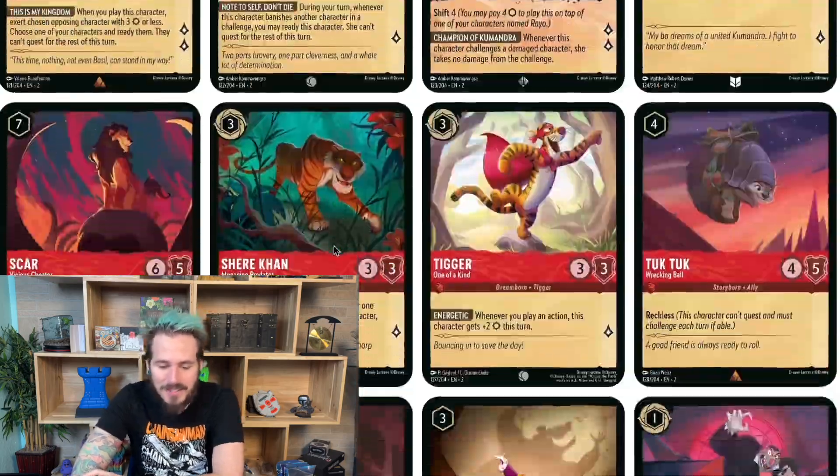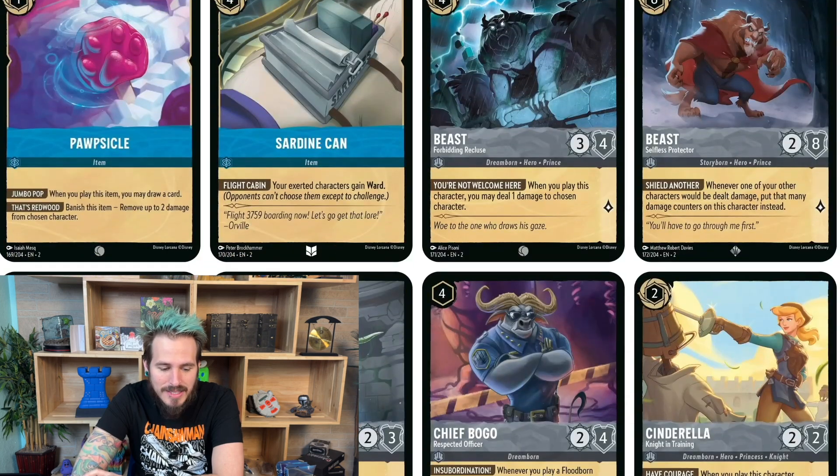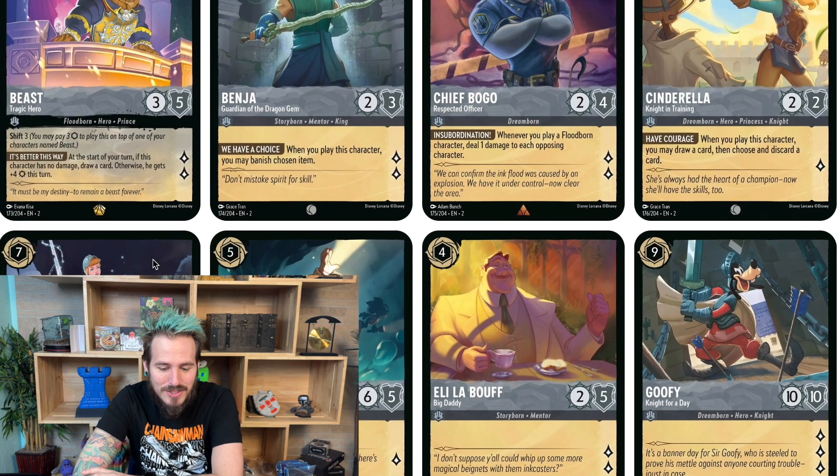A couple of the standout characters that I really liked — one of them is Beast, Tragic Hero. He has Shift 3, so you can play him on another Beast for three. At the start of your turn, if this character has no damage, you draw a card. Drawing cards is king in Lorcana because you run out of cards so fast in your hand — anything that lets you draw is amazing for keeping tempo. And if he does have damage, he gets plus four strength for challenging. Costing five and being able to Shift in for three seems really good.